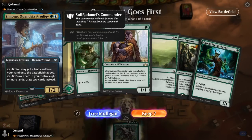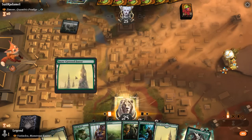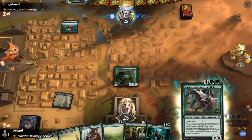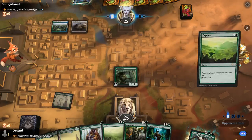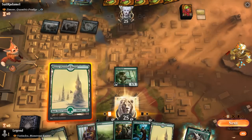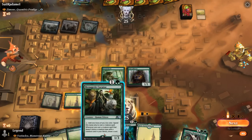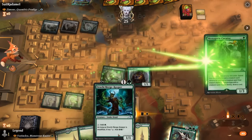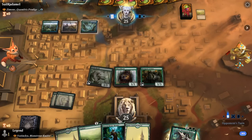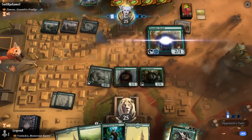We're on the draw facing a blue-green Zimone deck and the hand is quite promising — turn one Elvish Mystic, turn two we can already double-spell, and then plenty of ramp to play an early Vorinclex. Pelt Collector will automatically pick up a ton of extra counters so any additional +1/+1 counter synergy is welcome. We play Pelt Collector and probably a Curator rather than an explorer so we can draw a few extra cards in the process.